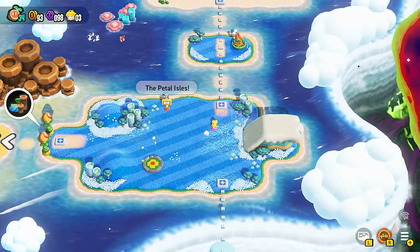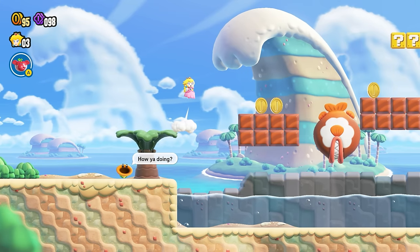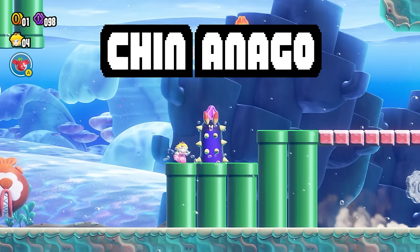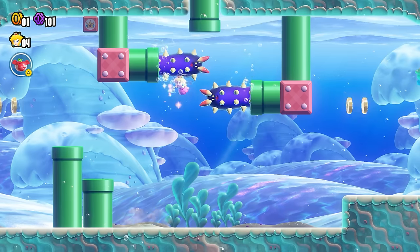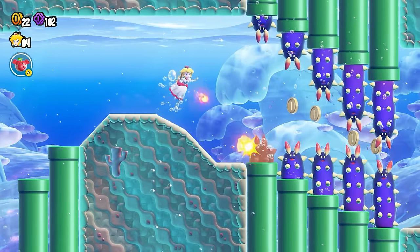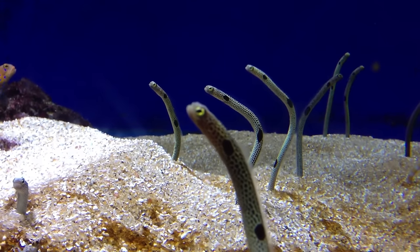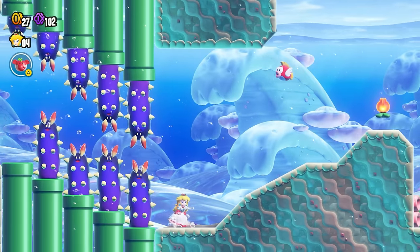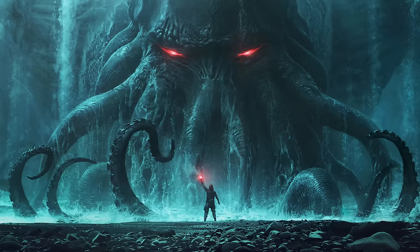Mario continues his journey into the Petal Isles, an in-between area to the worlds where we'll start to see some of the more aquatic species of the Flower Kingdom — like Chin Anago. Not much to say about this one aside from it resembling a nudibranch or a sea cucumber. They pop out of warp pipes and serve as an obstacle to swim around. They actually have two different names in the internal files: Chin Anago, a name used to describe a spotted garden eel, and Octopus Foot — so maybe one of the devs thought this was the end of a giant octopus tentacle.